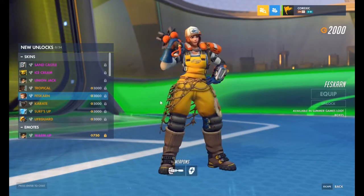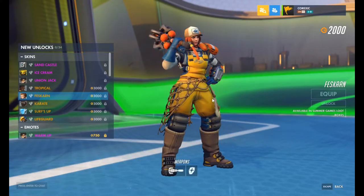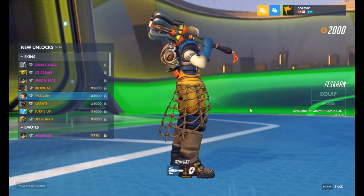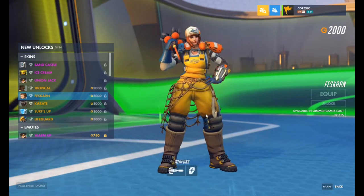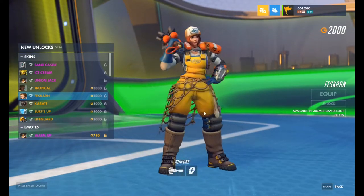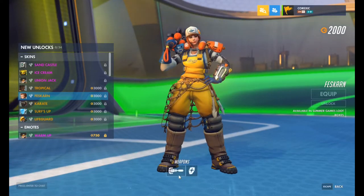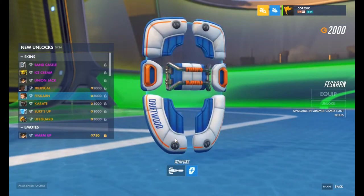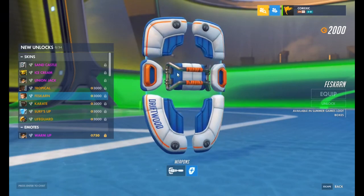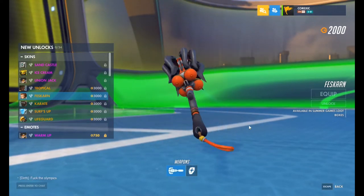Brigitte — there is a lot going on here. She is clearly supposed to be a fisher person — a fisherwoman. I like her flail — it looks menacing. But I really like the skin. I like how they replaced her little cape thingy with a net. I don't know what the thing on her back is supposed to be, but I like it. I want to get this one. The shield — holy crap! That's awesome, it's like a little lifeboat thing. Flail is awesome. I think I like the shield more than the flail, but they both look amazing.